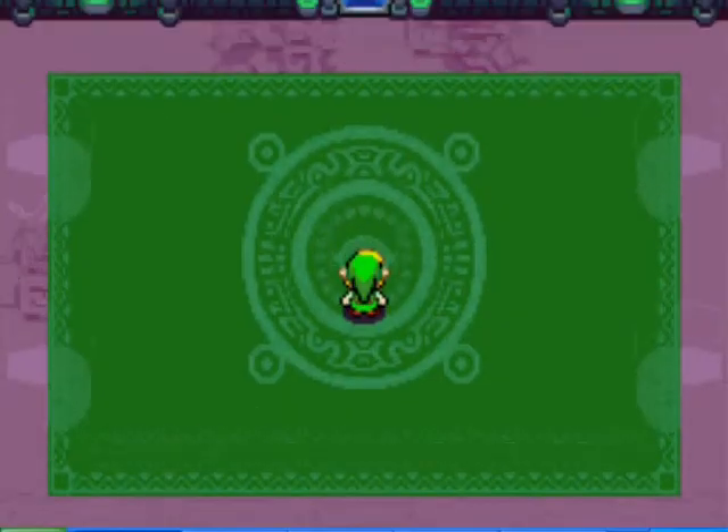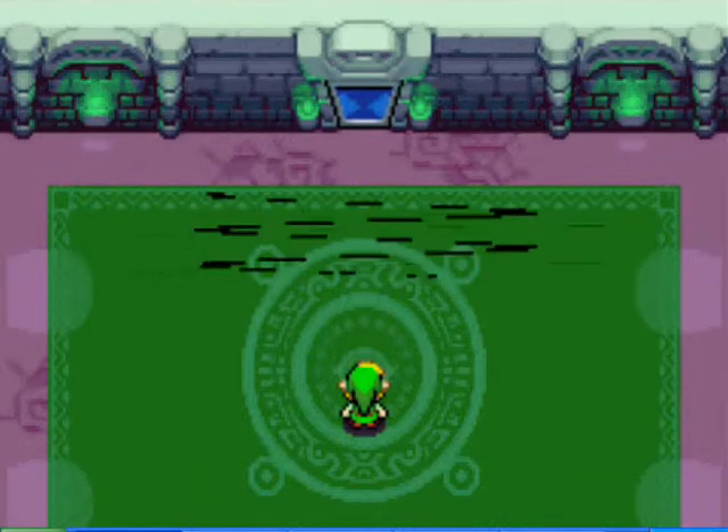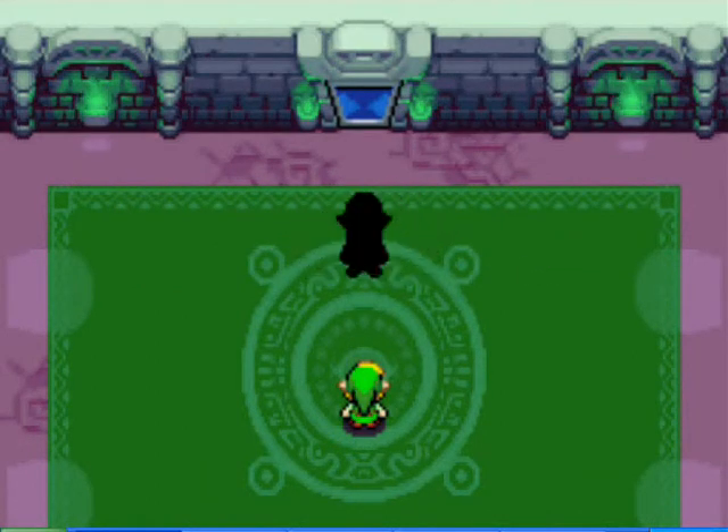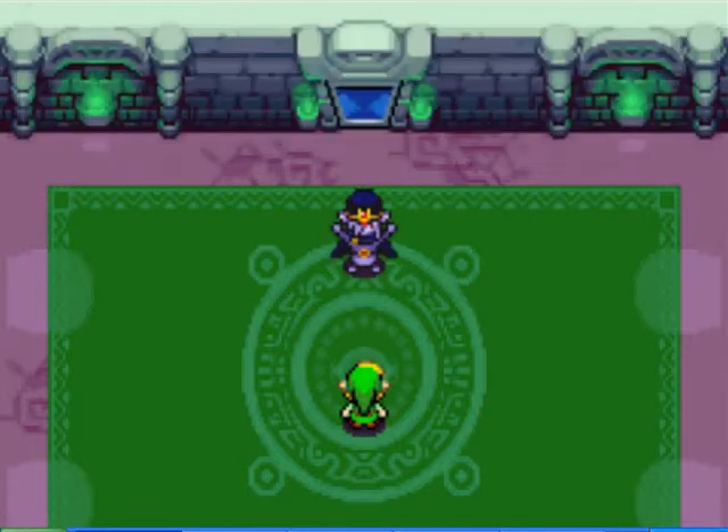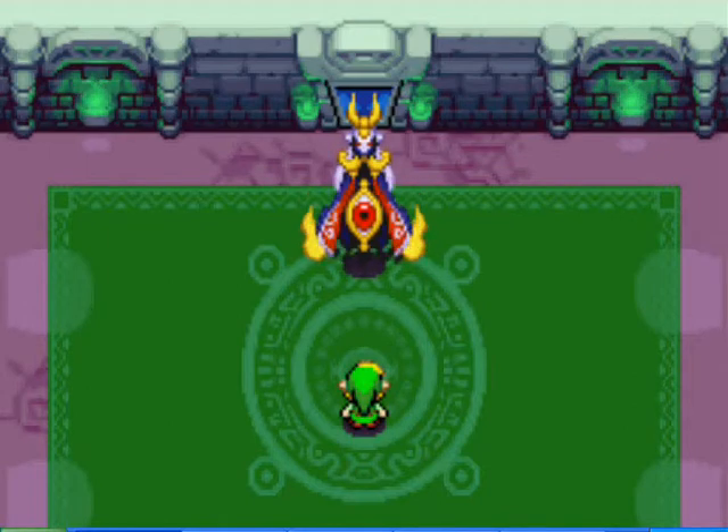Alright, final boss time. He'll drop you into the room below where you just fought the Dark Nuts, and then Vati will come and he will transform. This is a three-part boss.